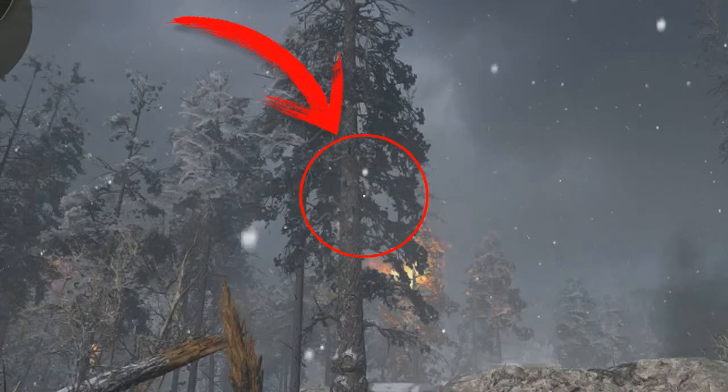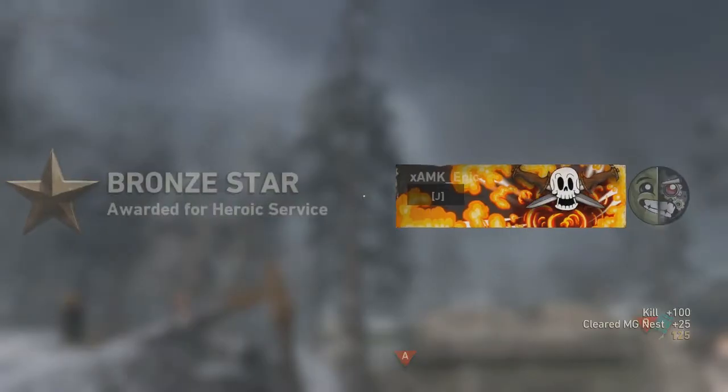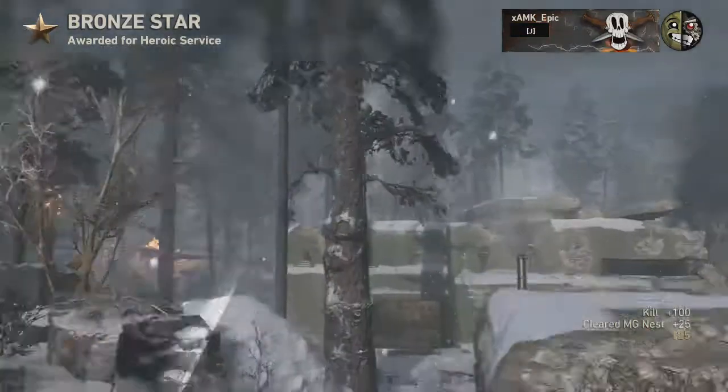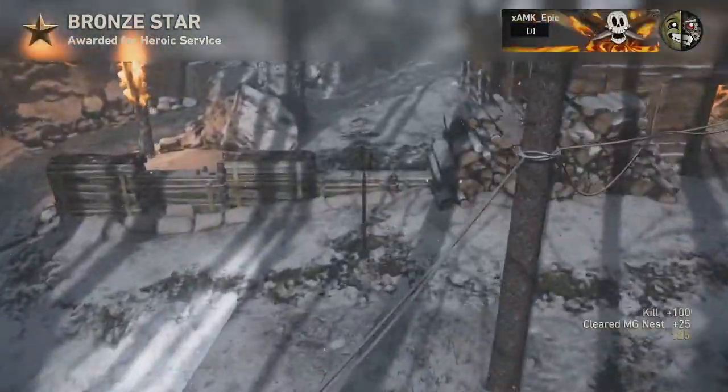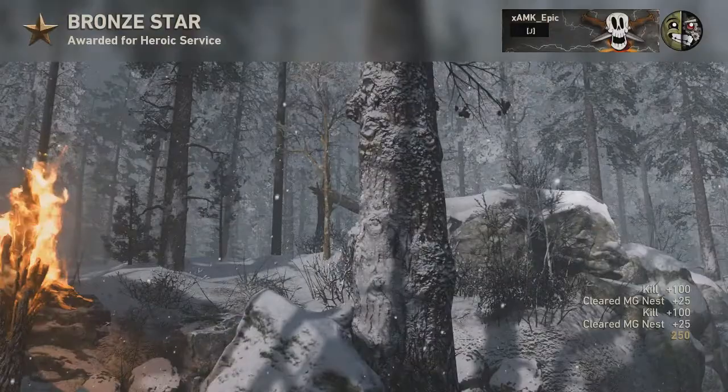As you see here, this is where you want to aim to get it exactly perfect. Then throw and you should take out the people on the turrets in the other bunker. It's a really clean throw — these maps are really difficult but you should get a really nice game-winning kill.